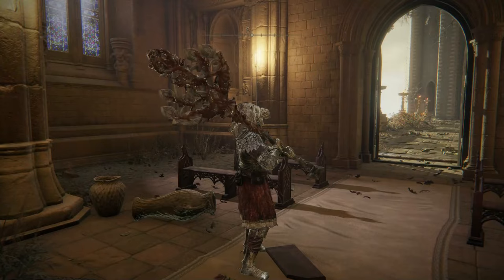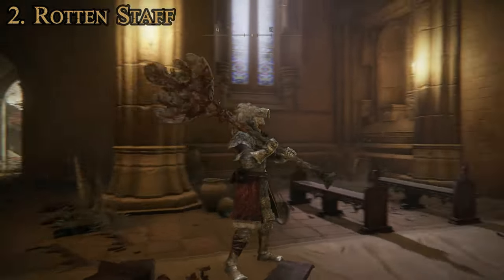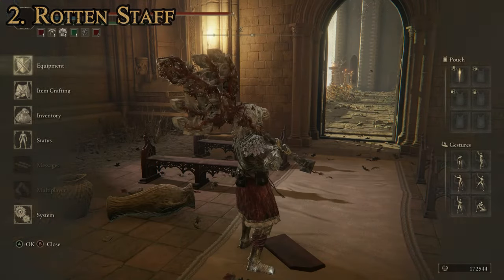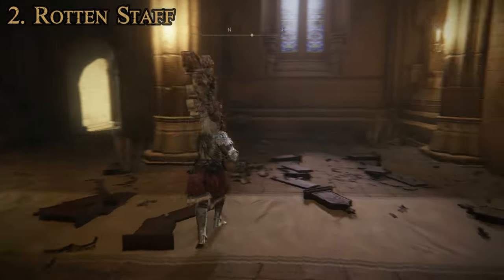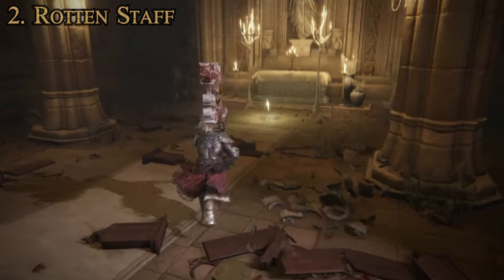Let's move on to number 2: the Rotten Staff. It looks a lot like the Erdtree Avatar Staff — not quite exactly the same, but pretty close, except this one is clearly rotten. Attributes required: 8 dexterity and 34 strength. This one has a B rating for strength scaling and a D rating for dexterity scaling. It does have a passive effect: it causes 75 points of Scarlet Rot buildup — pretty sweet. Attack power is 904, a decent step above the Giant Crusher and the Prelate's Inferno Crozier. This one does not have the ability to be upgraded using Ashes of War, but it does have the Erdtree Slam special attack — a big old powerful butt slam that deals area damage. Most of what this one's going to be good for is that excellent Scarlet Rot buildup and the really good physical damage.